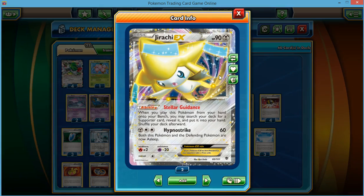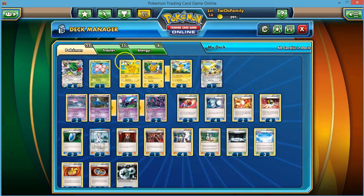Our final support Pokémon is Jirachi-EX. Stellar Guidance allows you to grab any supporter. At the beginning of the game, most likely you're going to grab a draw supporter. But it can also be helpful to grab Teammates — which I'll talk about later and why it's so important in this deck — and also Lysandre to bring up the opponent's Pokémon that we want to knock out.